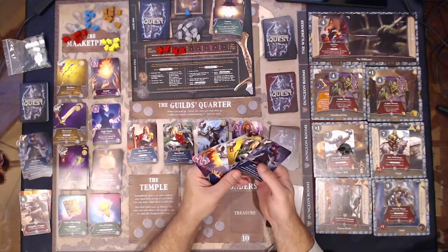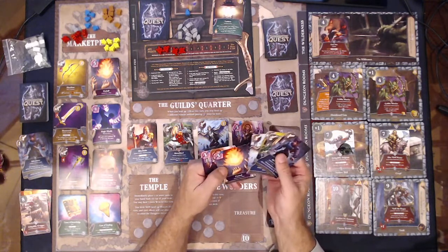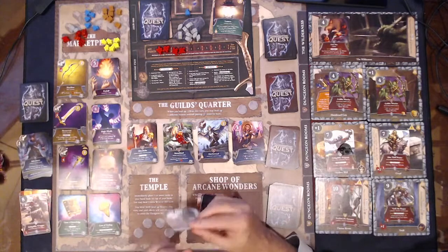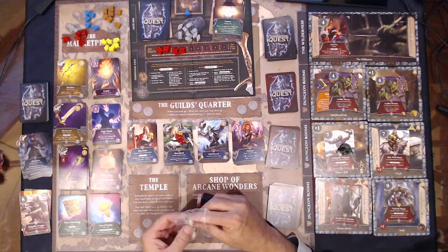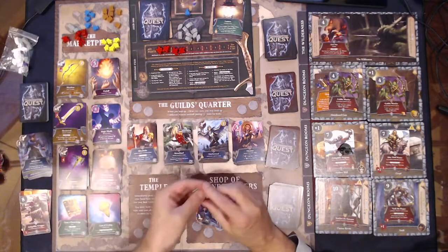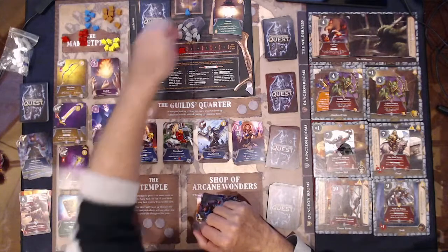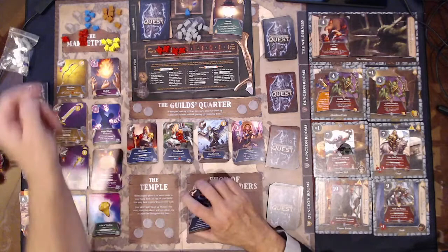We've got twelve attack, he is an eight. Unfortunately we're going to take two wounds again, and we don't have anything to help with that. But we'll get four XP. Oh my gosh, we got XP out the wazoo — we definitely need to go spend some of this. We are loaded with XP! And we get a lantern.